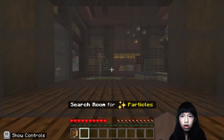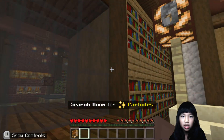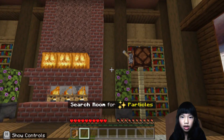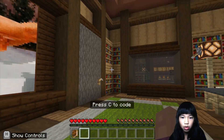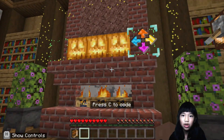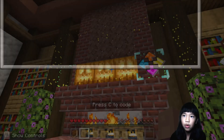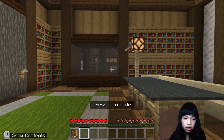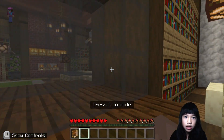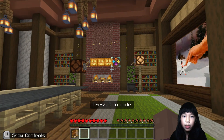In the mirror there are switches. Maybe we should switch the switches. Switching them — whoa! There are no more particles. It's the same. Now move on to pumpkins. Things in the mirror appear differently than in the room you're in. Find all the differences and modify the room to make them match. Use move cursor to position the cursor and place block to place the block in the selected position. So we have to match everything in this room to the mirror. When we switch the lights, the first light has to be on, this light has to be off, and this light on. And in the mirror all the pumpkins are there, but over here only three of the pumpkins are there.